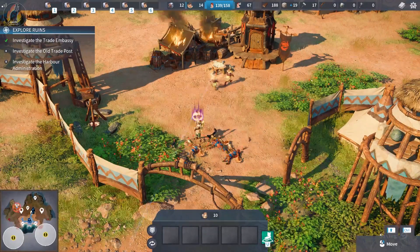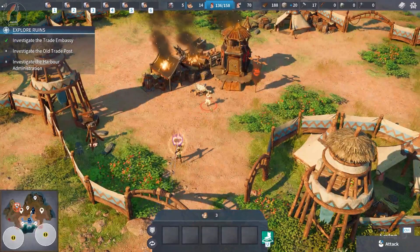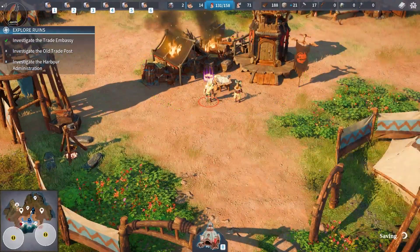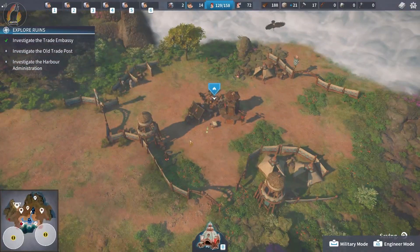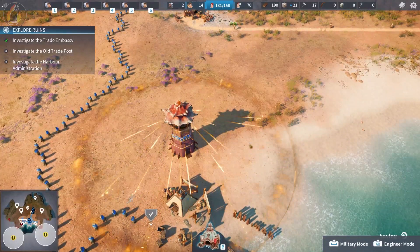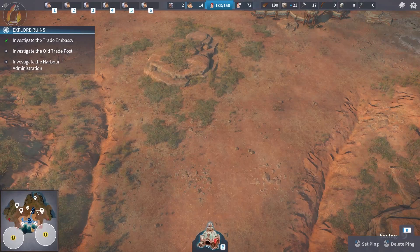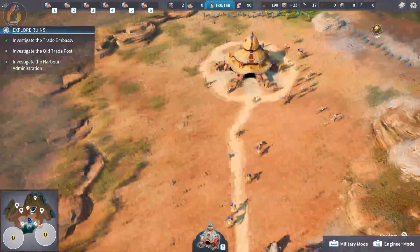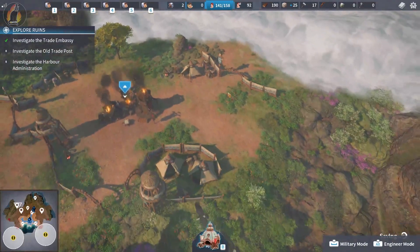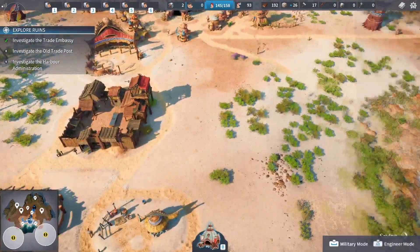Oh my god. Oh my gosh. I just lost my entire military. Who is this? We got nothing now, we literally got nothing. What do I do? Do I start from scratch? I hope I don't have to start from scratch. Oh, I should have gone for the smaller camp. I messed up so badly. Well, it's not the end of the world yet — we can just make a whole bunch of javelin guys, but we don't have a lot of money at the moment to be able to do that.